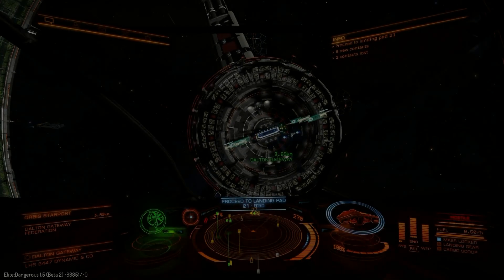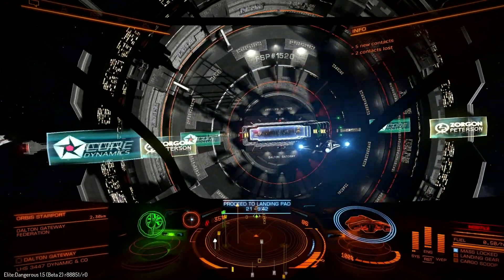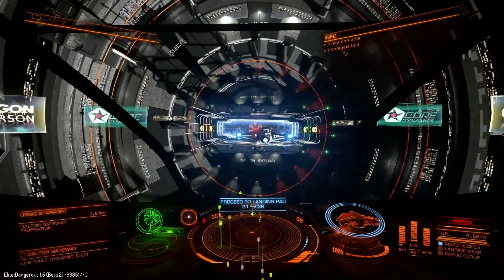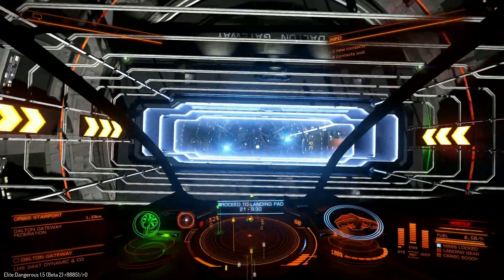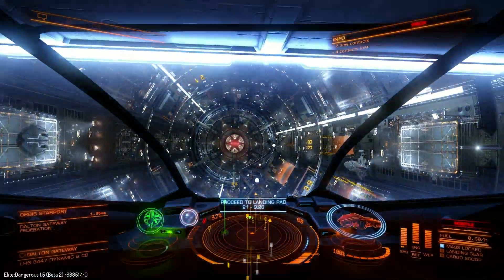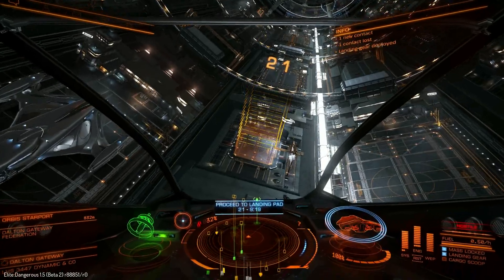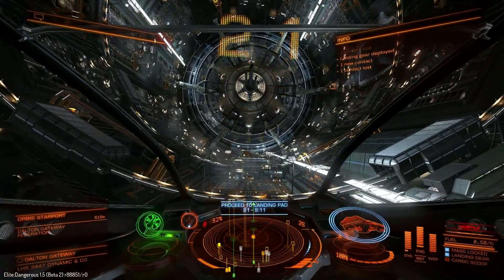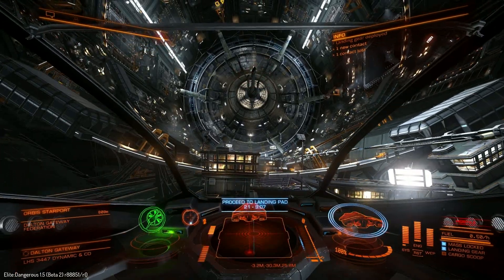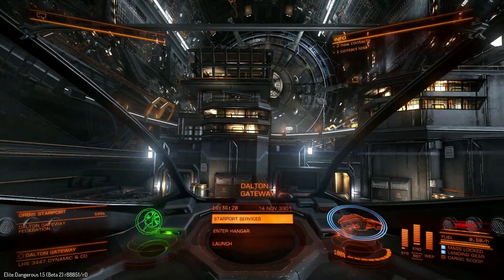That'll be enough for combat for now. Let's go and see how well this thing docks. Let's wait for this Cutter to get through — all right, now he's through we can make our way in to docking pad number 21. Even though this ship is less manoeuvrable than its little sister, it is still more than manoeuvrable enough to easily put the ship down without much effort.